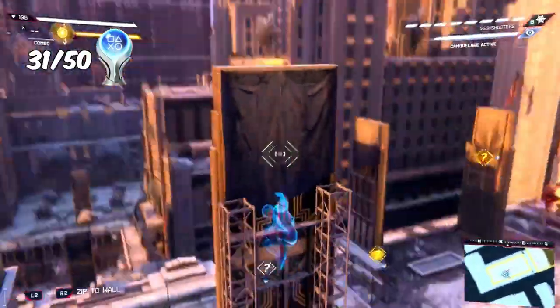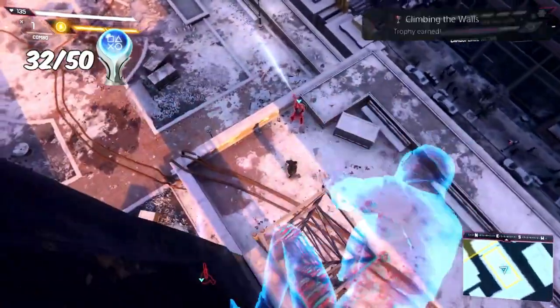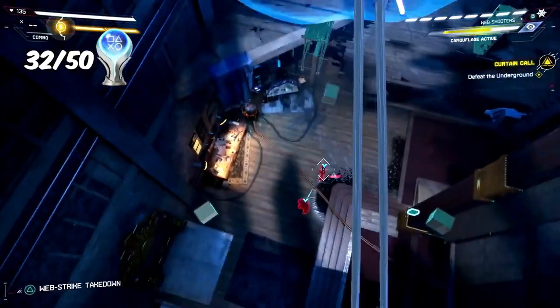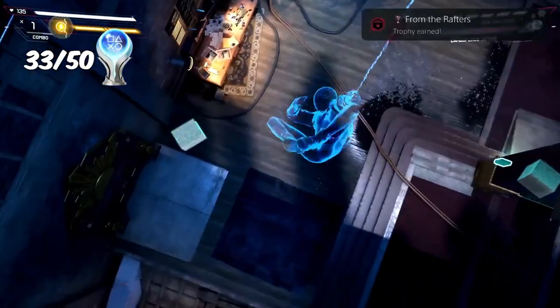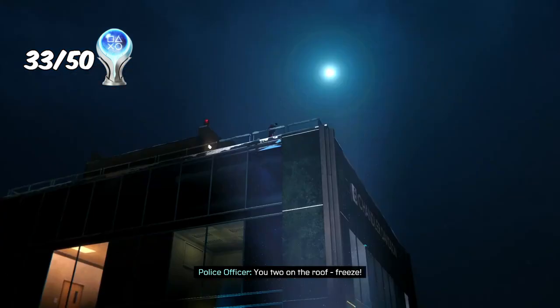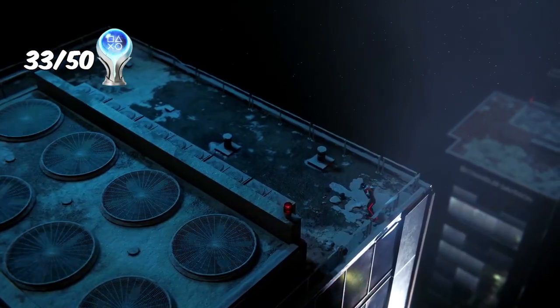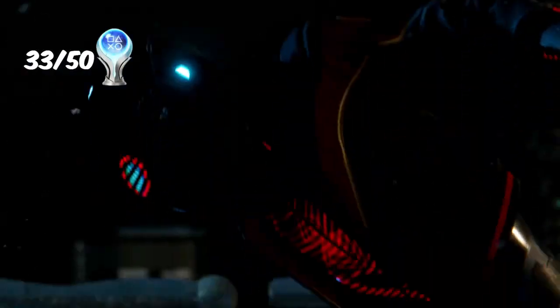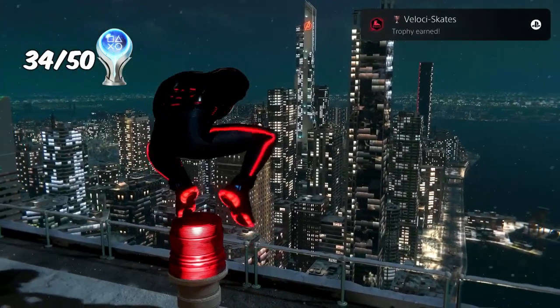Some combat-based trophies now: I performed 25 wall takedowns for the trophy 'Climbing the Walls,' and then 25 ceiling takedowns for the trophy 'From the Rafters.' A quick story trophy followed as we chased the Tinkerer through the city. At the end of the chase we revealed Miles's identity to Finn and she disappeared, earning us the trophy 'Velociscaters.'